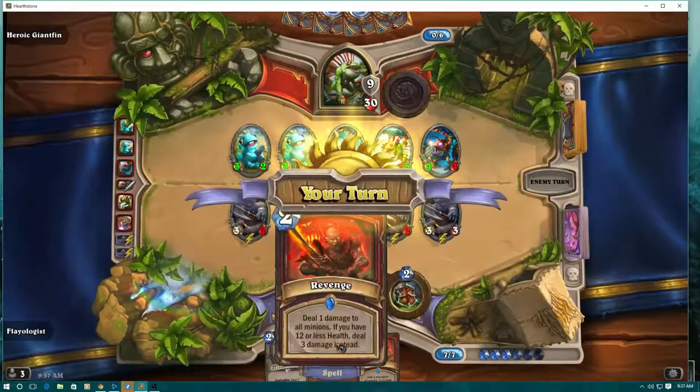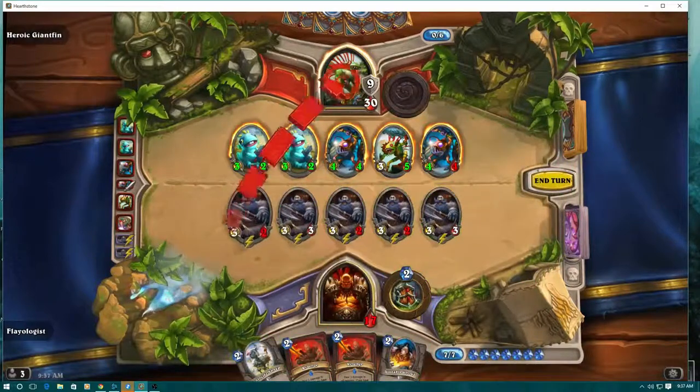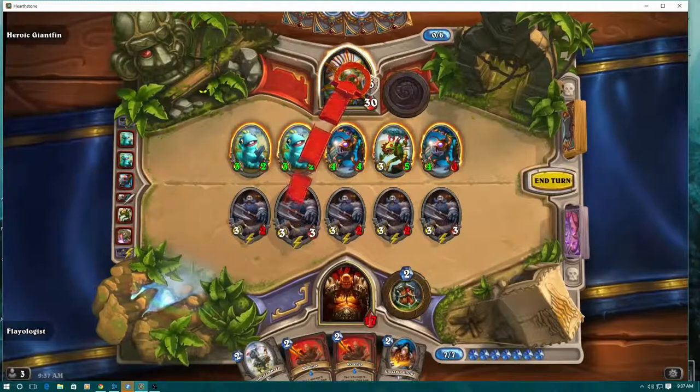Here I'm noticing that I'm going to play my Ghoul, which is going to do one damage to everything. I'm trying to get all of the enemy minions down to one health so that my taunt will kill them all.